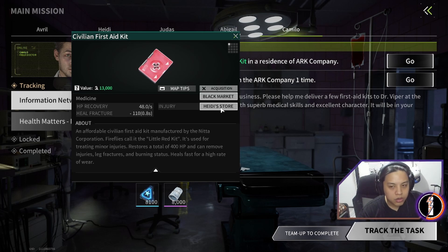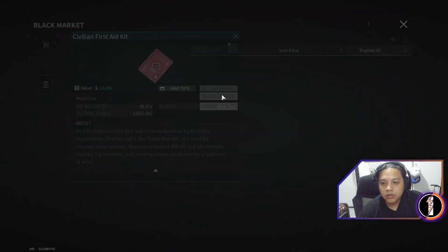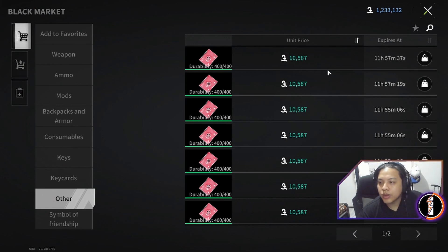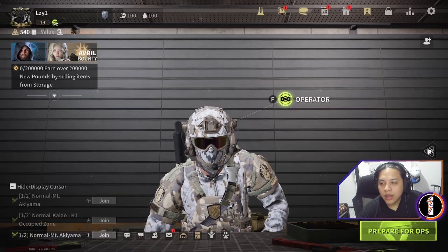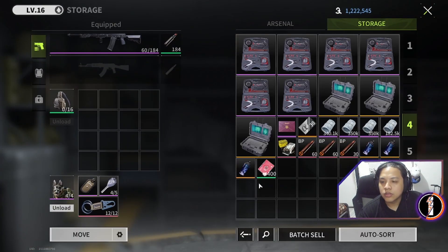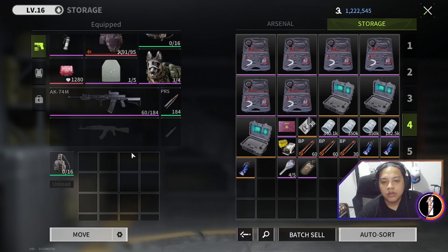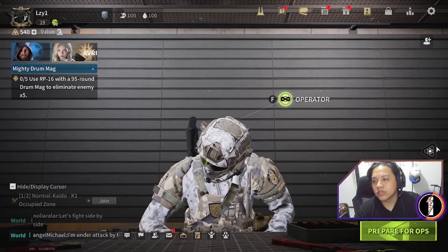You can either buy it from the Highly Store or the Black Market. In the Highly Store it's 13k; in the Black Market it's 10k, so the Black Market is cheaper — let's buy that one. We already have one civilian first aid kit now. To make sure we don't lose it, we put that item in our secure case. This way, even if we get eliminated during an operation, this item will still be secure and we'll have a higher chance of completing the mission.